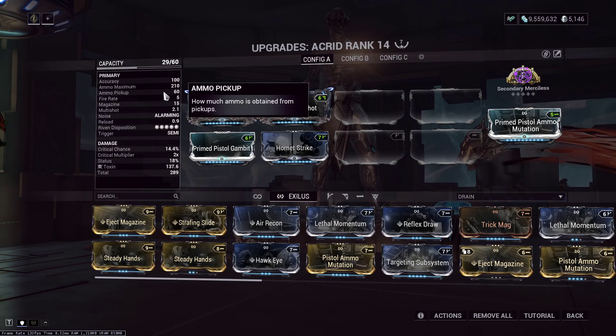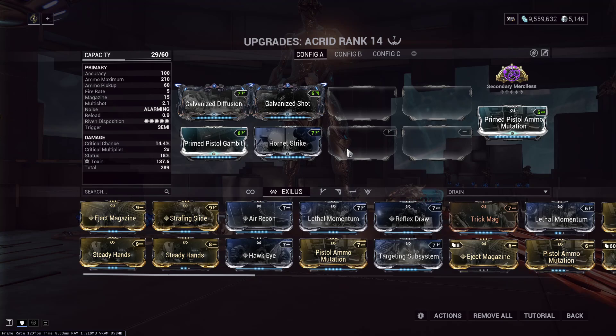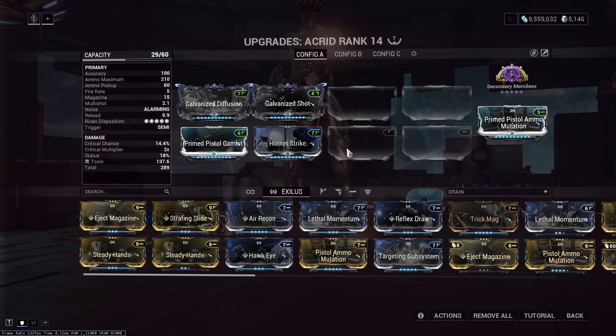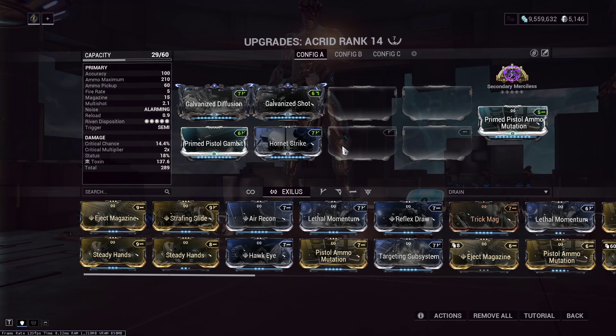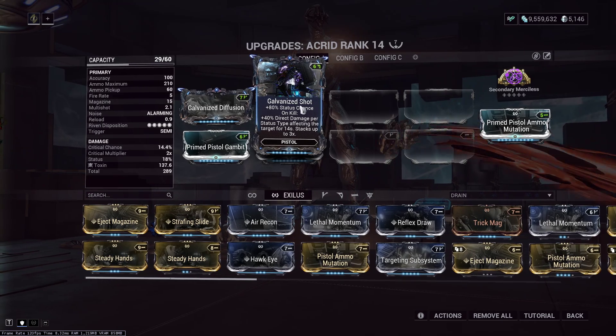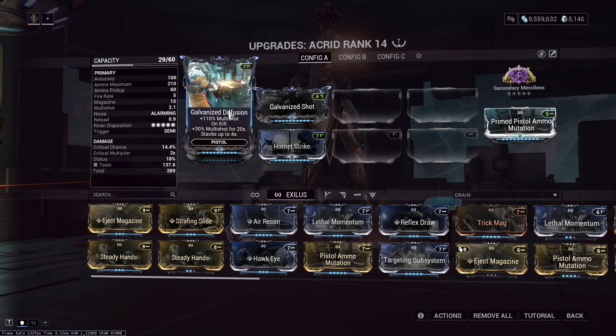To be honest, with the 60 ammo pickup you don't even need Pistol Ammo Mutation. And on a semi-fire, you're going to break your damn mouse actually needing that much ammo pickup. Maybe if you had an auto-clicker and went triple fire rate mods. But we've got the new arcane, Secondary Merciless, Galvanized Shot — because it'll apply to the main hit and boost the damage of everything else since we're not dealing with an AoE — and Galvanized Diffusion for multi-shot.